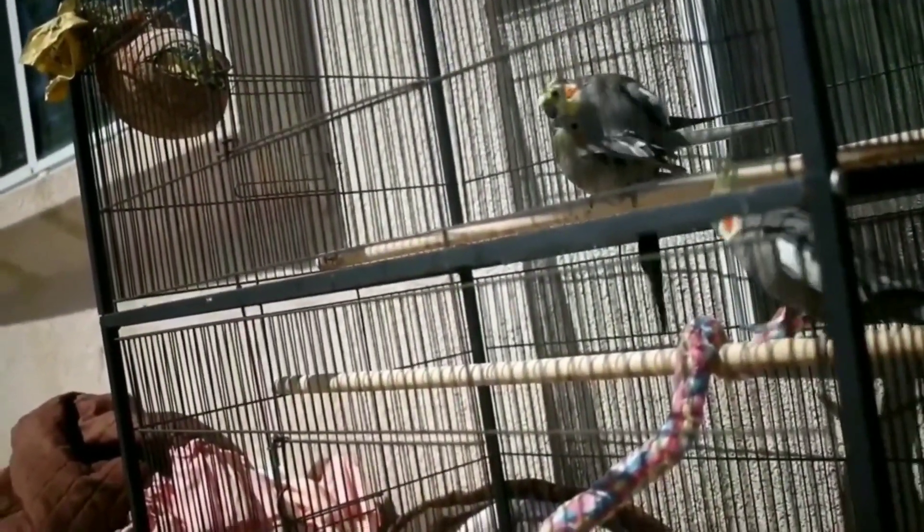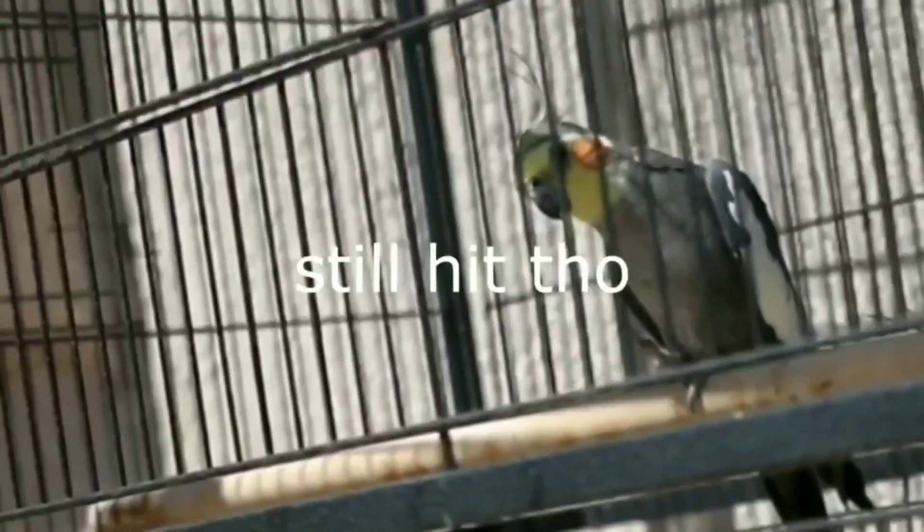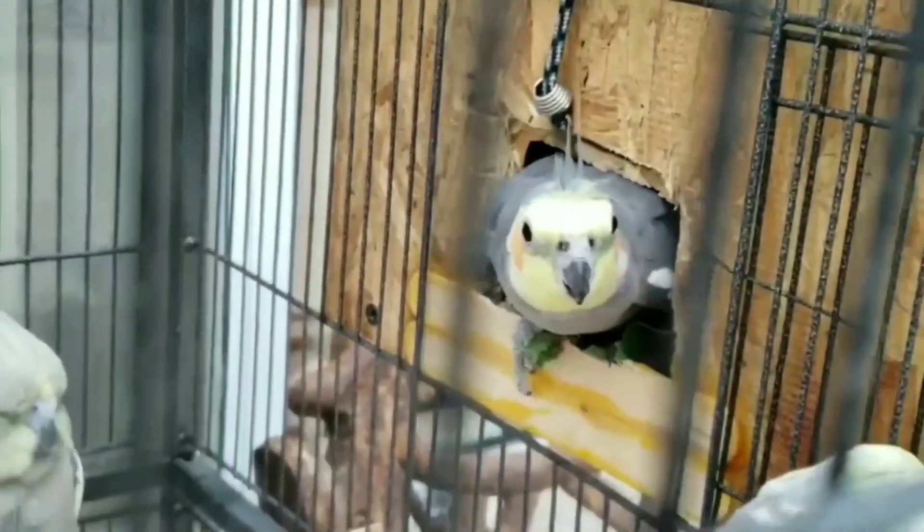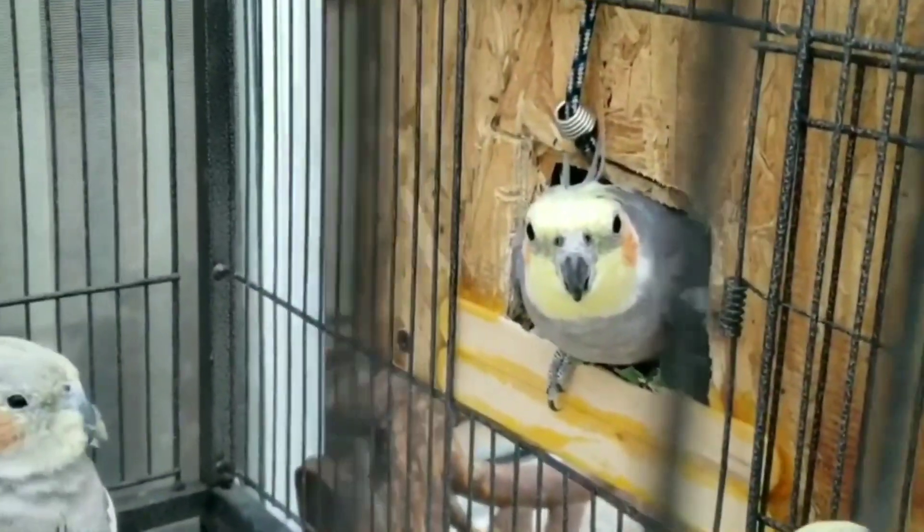You can see the cheek patches — their shininess. Look at the cheek patches and the shininess. You can see the shininess in the wheat-colored area. You can see the feather shining, and you can decide if it is as healthy as a cockatiel.